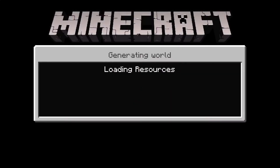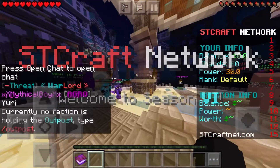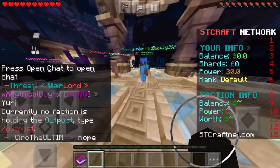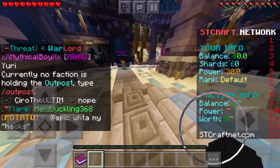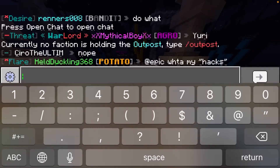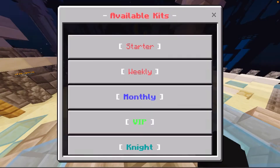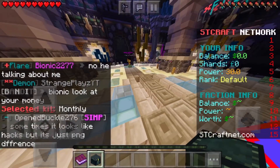Once you transport to the faction server, I think you start off with a grinder kit — though I lost mine because I went into the war zone and died. You can also get kits from slash kit. I would definitely recommend the starter kit, weekly kit, or monthly kit when first getting on the server.